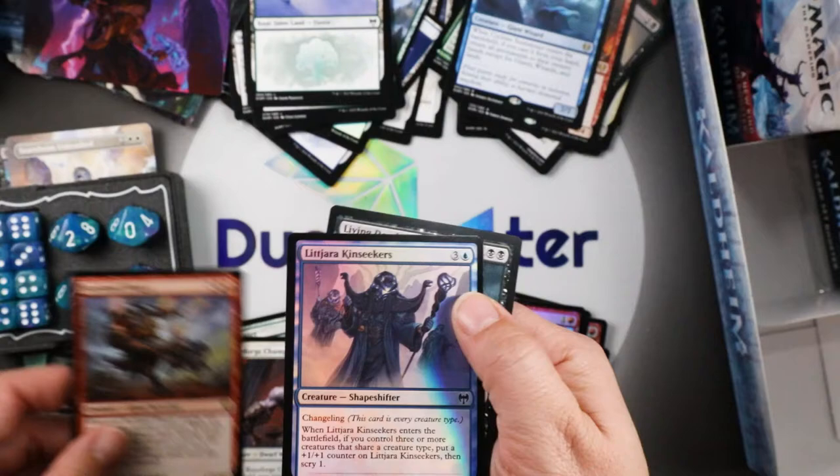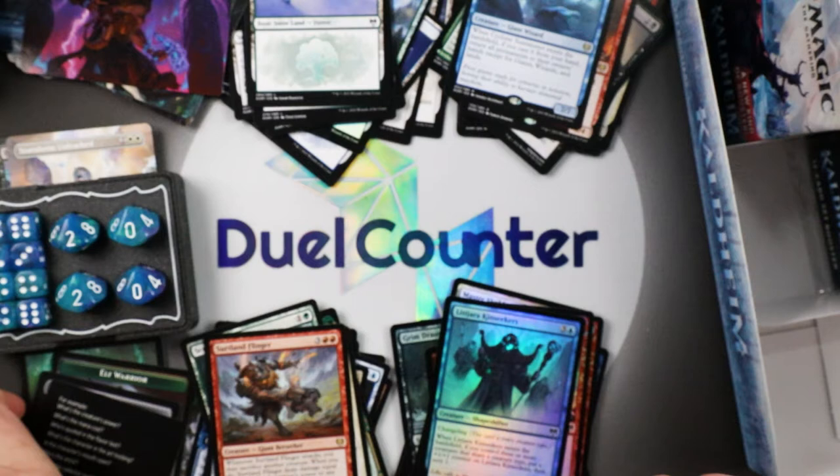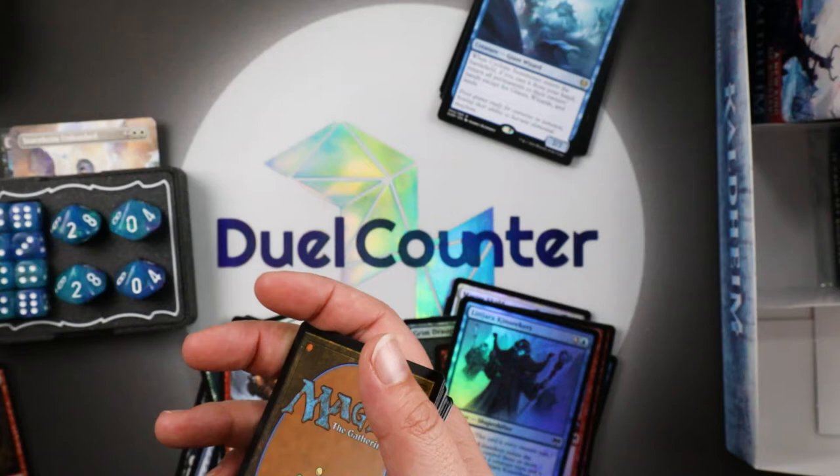Four rares in one pack! Living Dead — nice. I think that's a couple bucks, an oldie but a goodie. Four rares in the pack, that's pretty sweet. We're going to clear some of this off — we don't need the snow lands separated, or the tokens, or the art cards. Foils, rares, creatures.